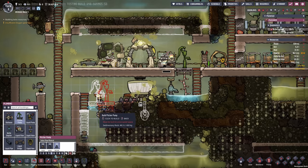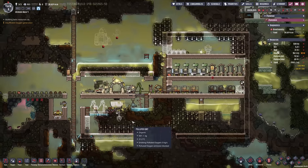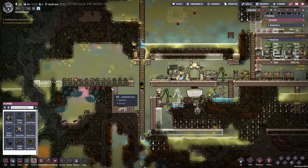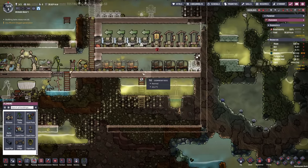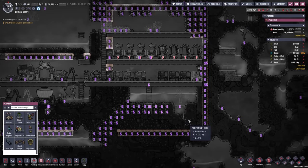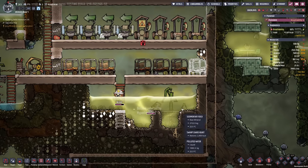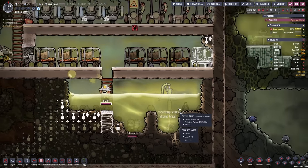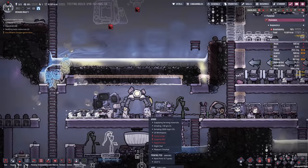I'm gonna move my pitcher pump slightly over — this way I can set up two of them and more duplicants can take advantage at the same time. Now we're actually missing the polluted water for the farm tiles because I'm not building this quick enough, so let's set some priorities to speed this up. There is my pitcher pump and we should be able to rectify this issue. Certainly a slightly stressful situation for Amari — yucky lungs, sopping wet, and hypothermia. Times are gonna get better, I swear.